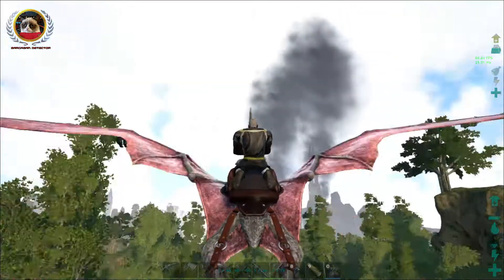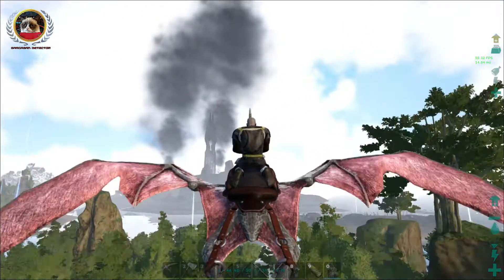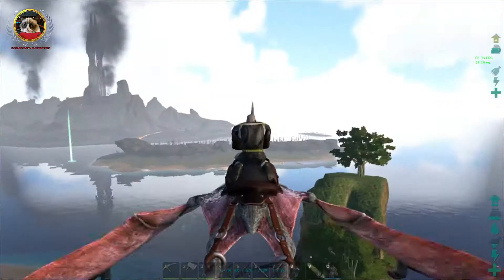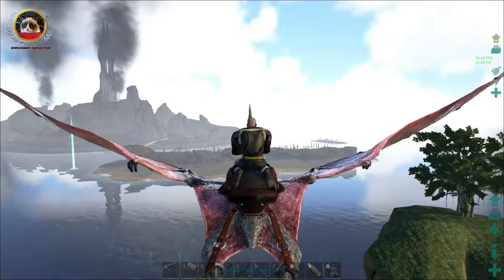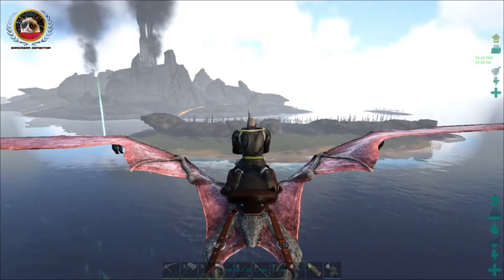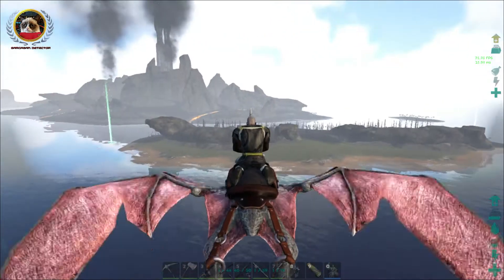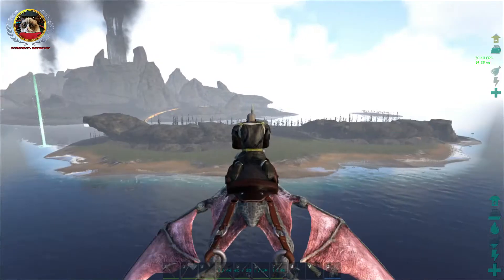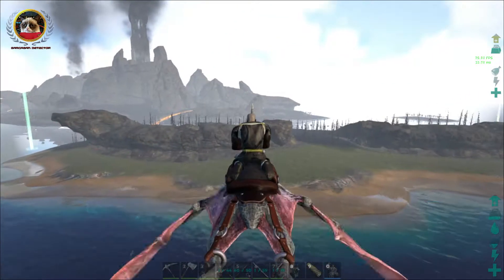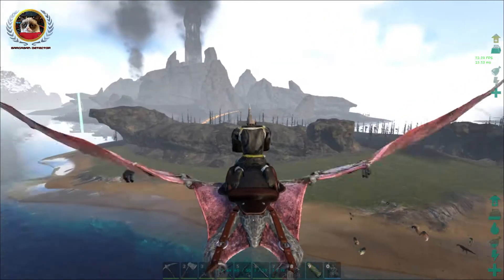We have quite a few dragons already and a Stargate. There is another tribe on the island also, but let's just keep going forward — focus on the mission. This in front of us is Half-Burnt Island, which plays exactly like Karno Island, the Northeast Island on the vanilla map.